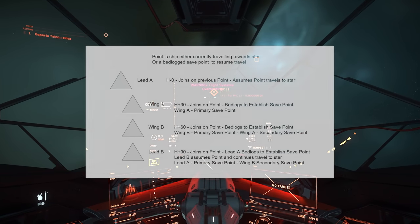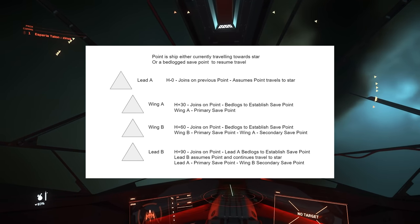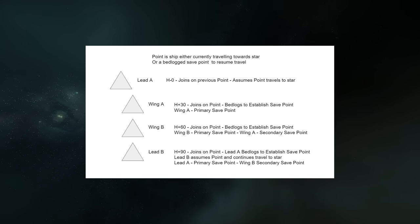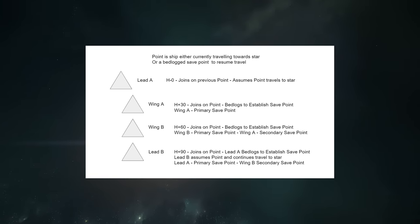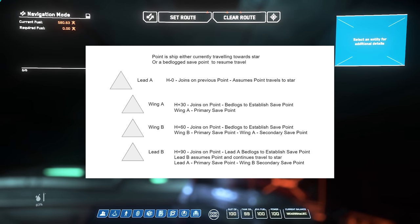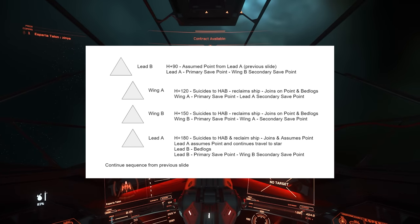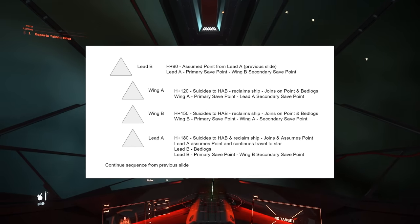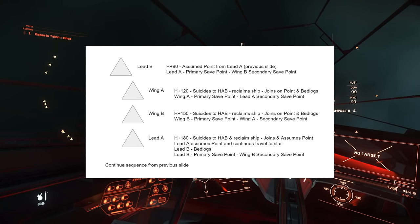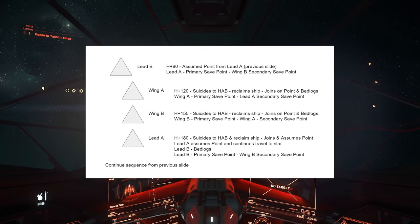Lead A would start flying from Papa Delta toward the star. At some point, Wing A would quantum travel to Lead A and bedlock on their ship, creating a spawn point — a backup in case everything goes wrong or the server crashes. Lead A kept going for as long as the server would allow. If the server crashed before someone could bedlock, they'd go back to the closest point and carry on.